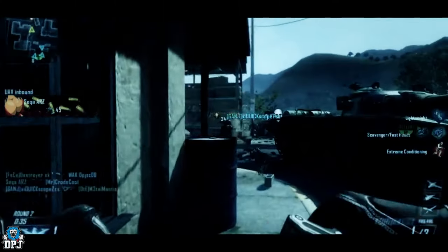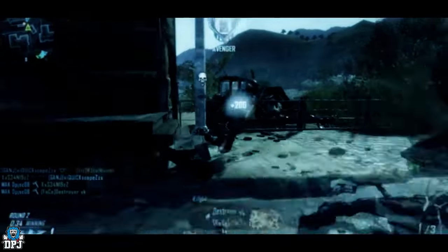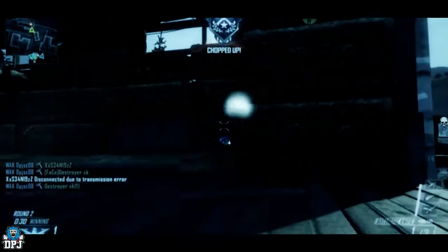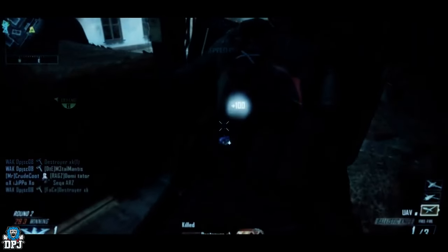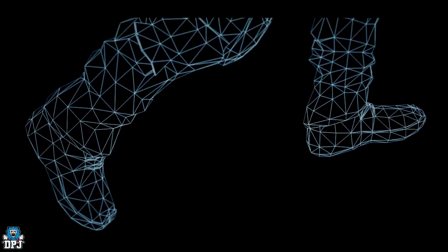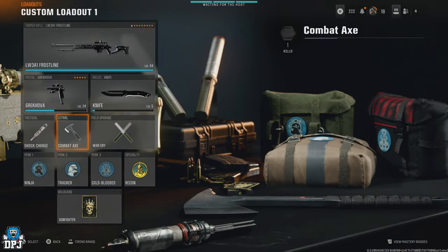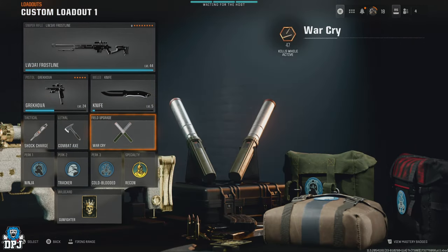For tactical, I use Stun Charge. For lethal, I use Combat Axe — takes me back to my Black Ops 1 days. Although combat axes have gotten more and more inconsistent, hard to throw, and hard to judge the drop on them. For the field upgrade, I use War Cry. And that is basically it — the best three builds for all three snipers in the game right now for Season 1 quickscoping in Black Ops 6.